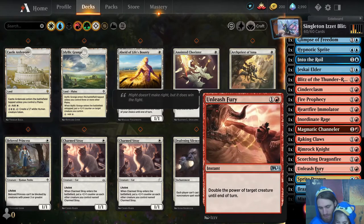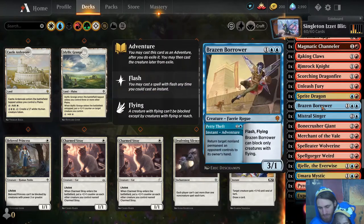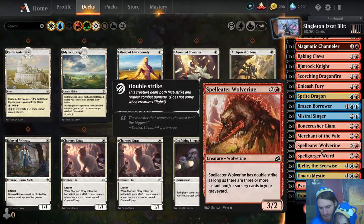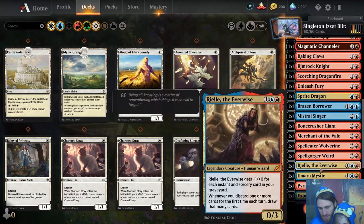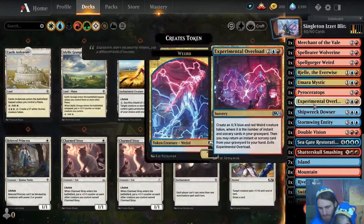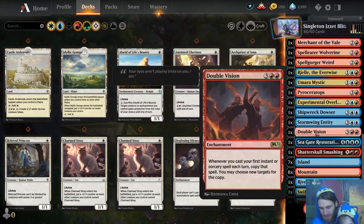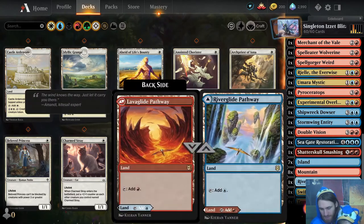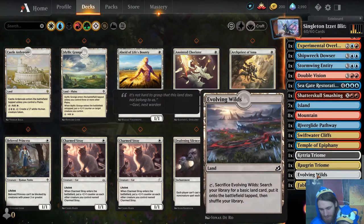Plenty of ours are creatures and spells at the same time. Like Brazen Barber, Bone Crusher Giant, Merchant of the Veil. We actually already passed Mistral Singer and a Rimrock Knight. That's basically it — that's the name of the game. We're going to try to overwhelm our opponent with spells.